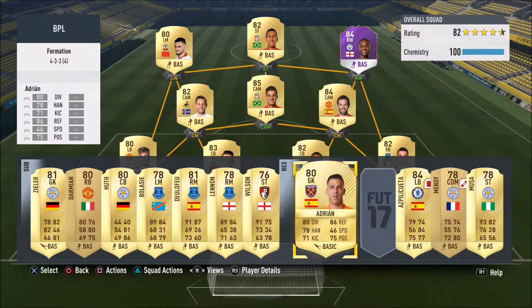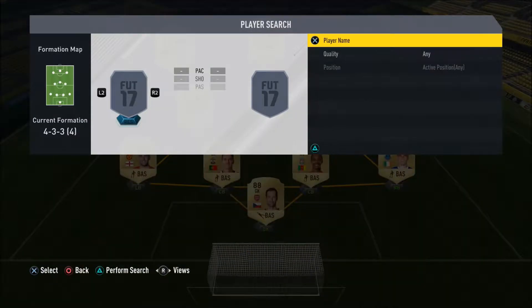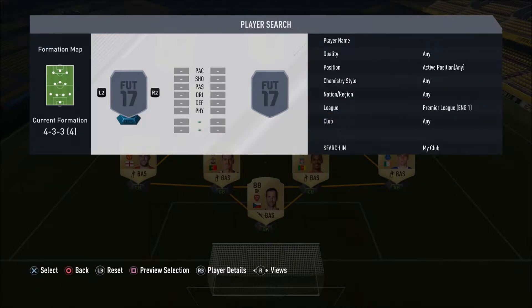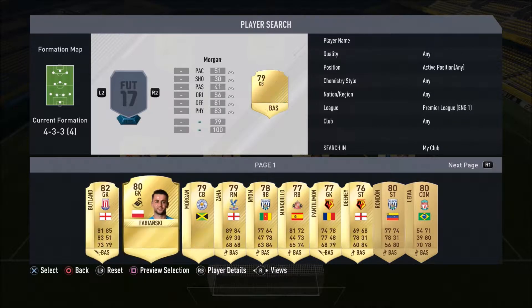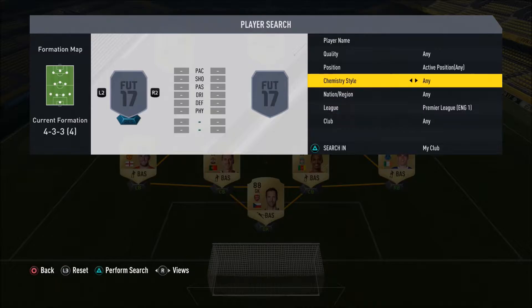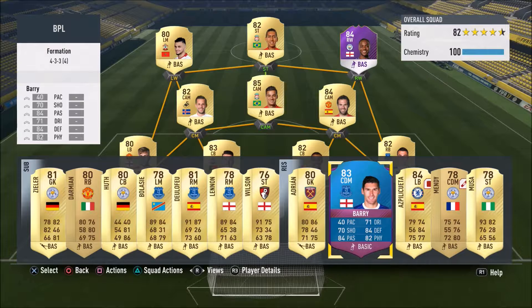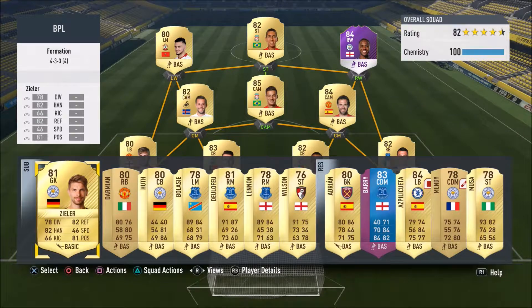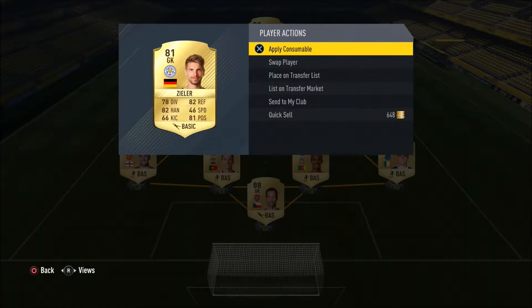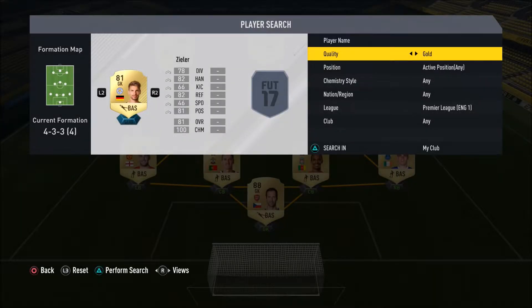I might need to change Bouffal into a left winger, or maybe Bellassi could play up there. I'm still trying to get used to which one of these players is the best. For some reason when you search just for the premiership you never seem to get special cards come up — you need to actually select special cards specifically for them to arrive. There we go, Gareth Barry. We've got Zeela on the bench, but Jack Butland is probably one of the best goalkeepers on the game — 82-rated compared to some of the others. So Robert Zeela can disappear and we'll bring in Butland.